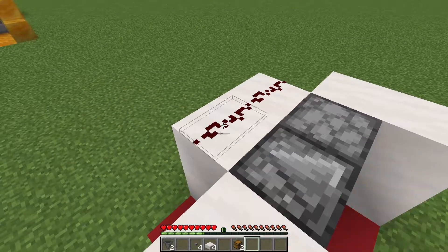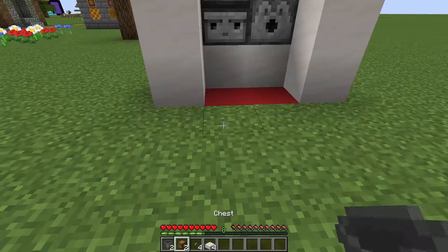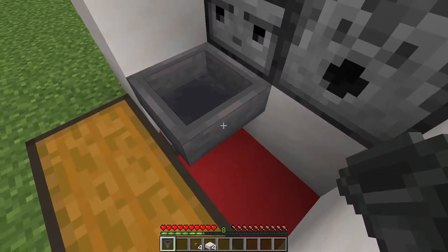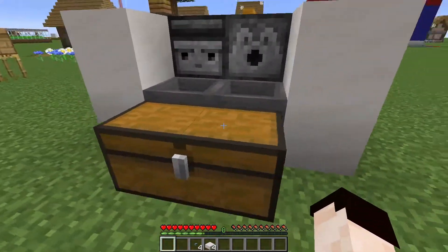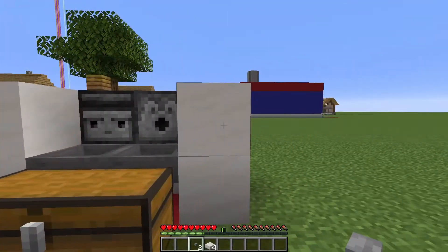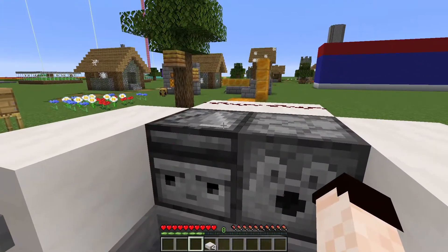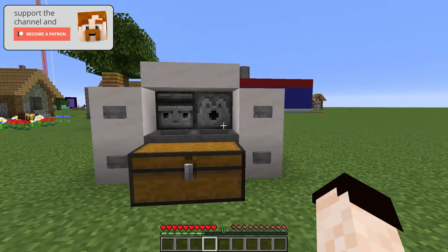Get our two pieces of redstone dust and place them there, then place our chests at the front and get our hoppers going into the chests. This one may be tricky so I'll put it going into the side and it will still go into the chest the same. We're then going to add buttons onto each of the front blocks — this makes sure that the lichen does not creep around the sides — and then place our four slabs on the top. That is the farm itself built.